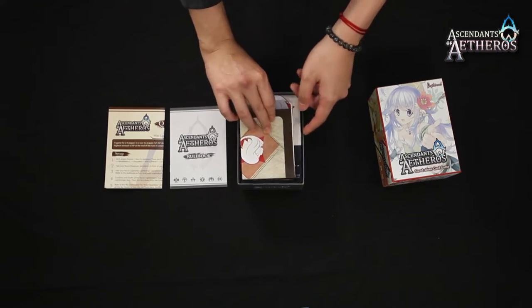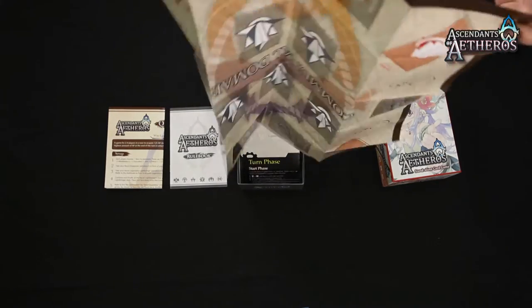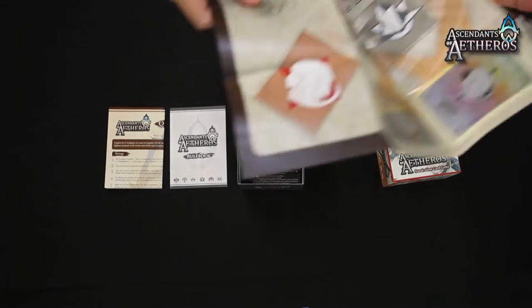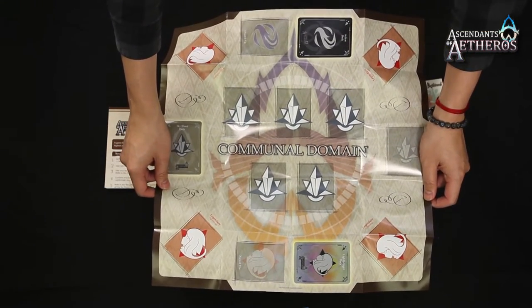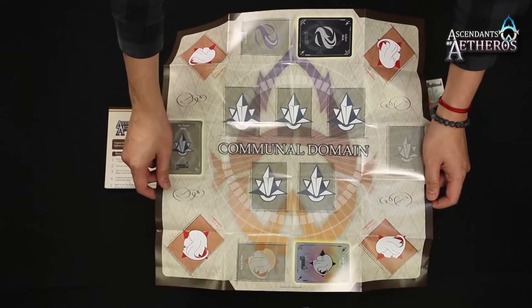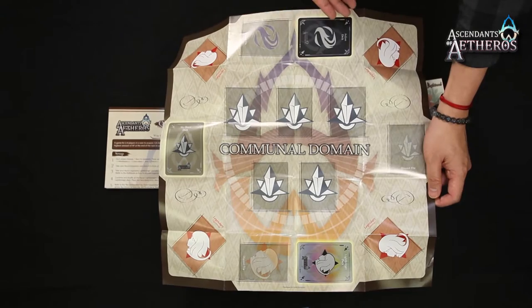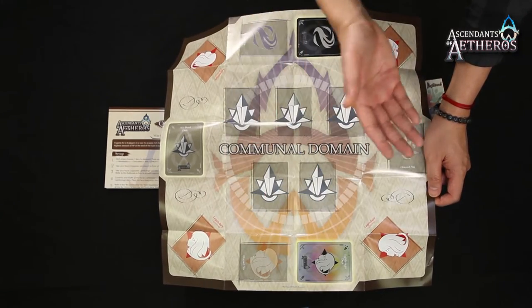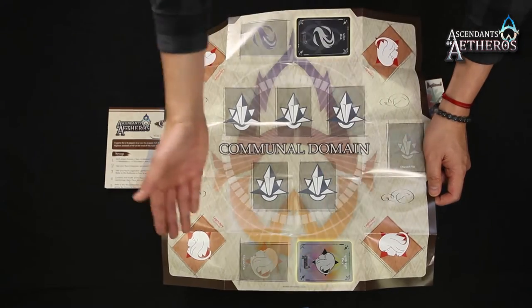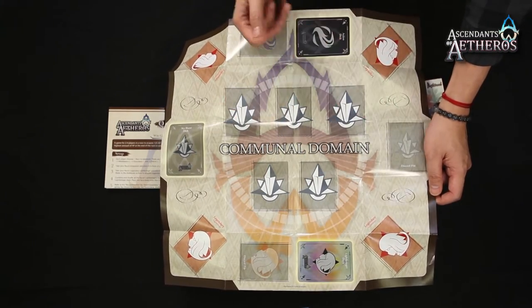Next up, we have the Communal Domain Playmat. The more experienced players of AOA might not need this, but this is a really good beginning for anyone who's just started. It teaches you where to put your things, such as the Sky Shard deck, Action Card deck and its Discard Pile, Lightbringer deck and its Discard Pile, and the Sky Shard deck discard where the legendary Lightbringers go. And it ensures that you always have 5 Sky Shards on the Communal Domain.